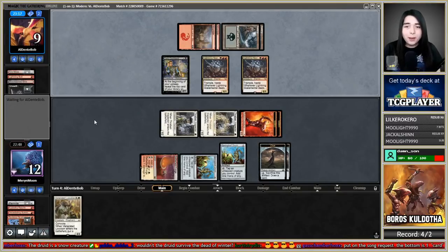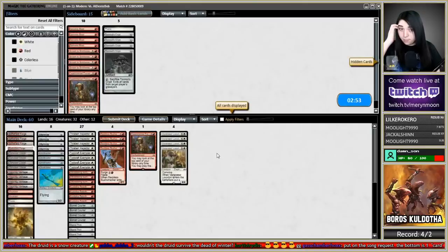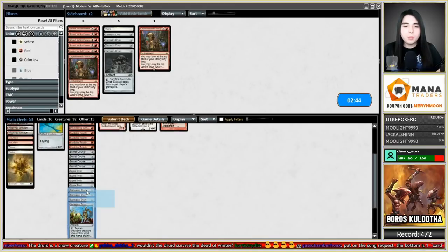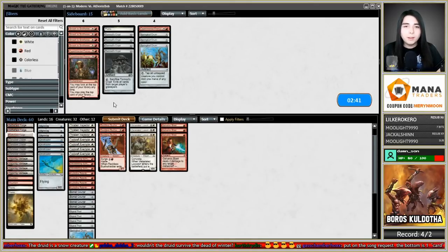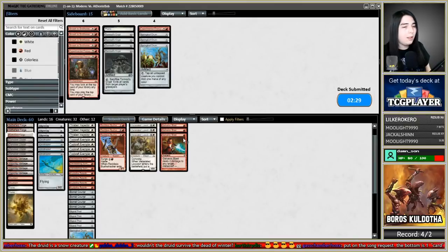They play another Skeletal Scrying — now we die. What do we want? Galvanic Blast. Take out Experimental Frenzy and three Springleaf Drums. Don't need Tormod's Crypt for their Unearth — I don't expect them to survive to that point, but they have a lot of cheap removal and interaction.